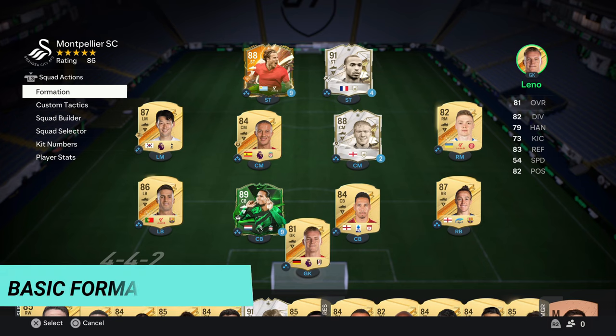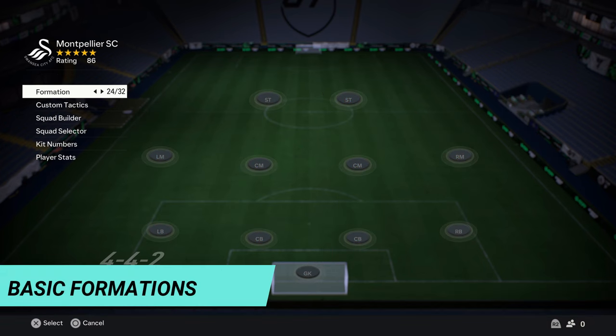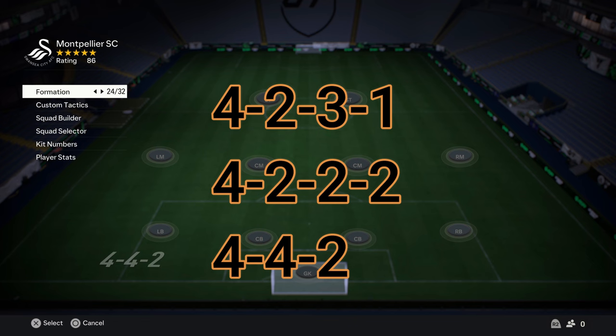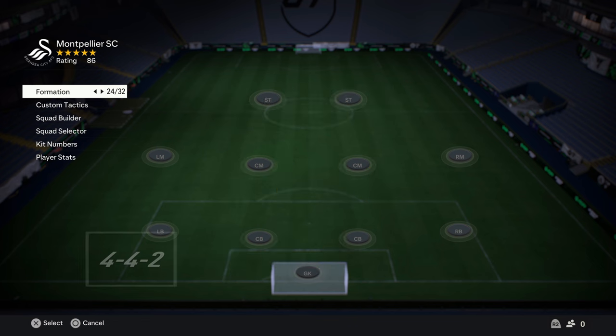At the beginning of a game season, always try to use a basic formation, then switch after learning the game. Some good basic formations include 4-2-3-1, 4-3-2-1, and 4-4-2. I personally use the 4-4-2 right now because I need those two strikers to build on. Let's jump into the tactics.